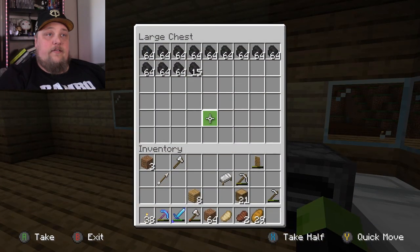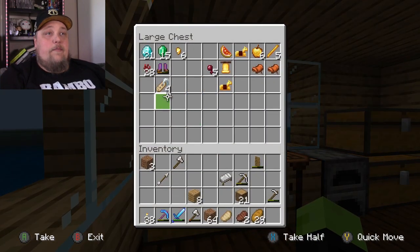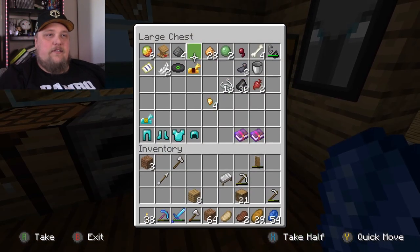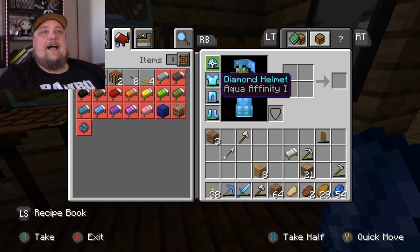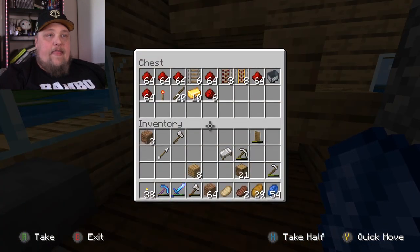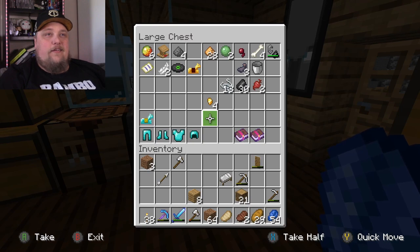Okay, so that's stuff from the nether, and that's all charcoal. We got 21 diamonds, so I could be making a hell of a lot more stuff. Why don't I have crap? What the hell have I been doing in this game? Here's lapis lazuli, and I got a whole bunch more armor right here, but I also have armor on — all enchanted. We got level 35. What the heck have I been doing in this game?